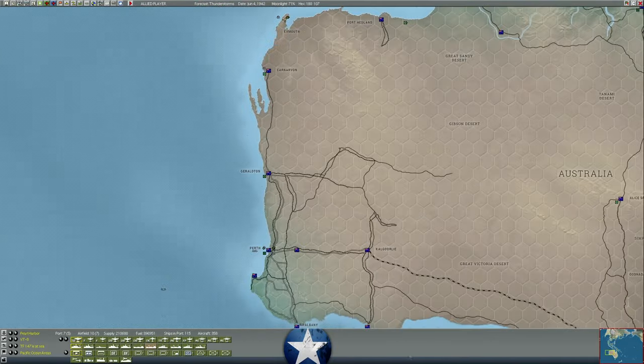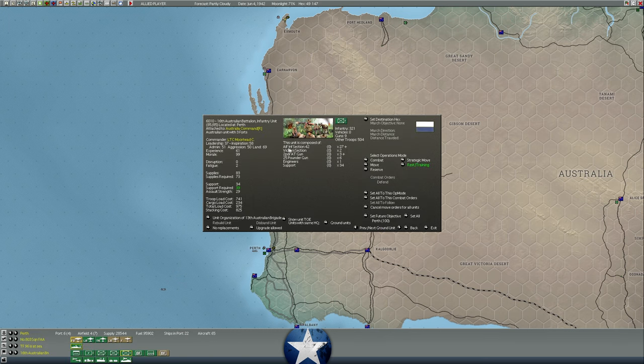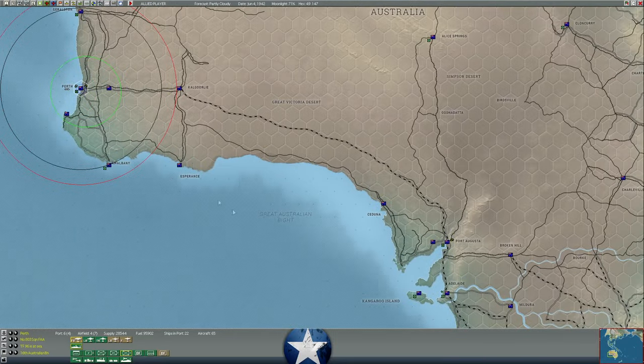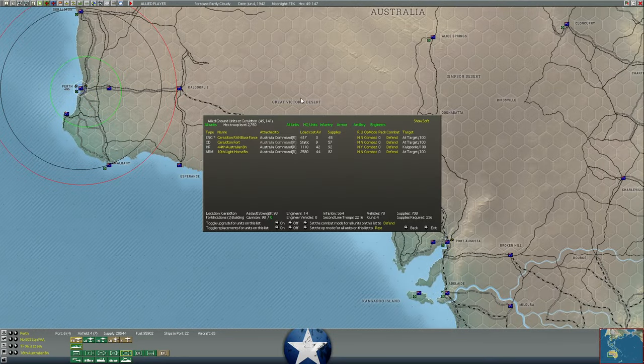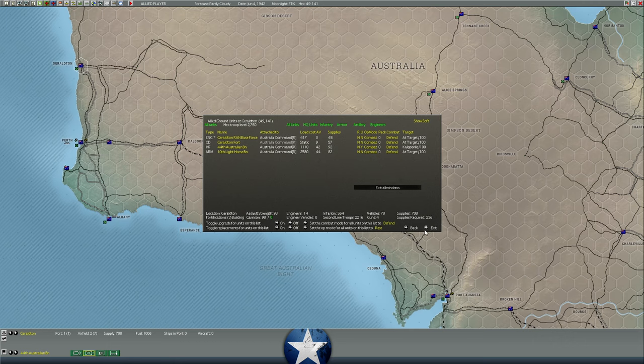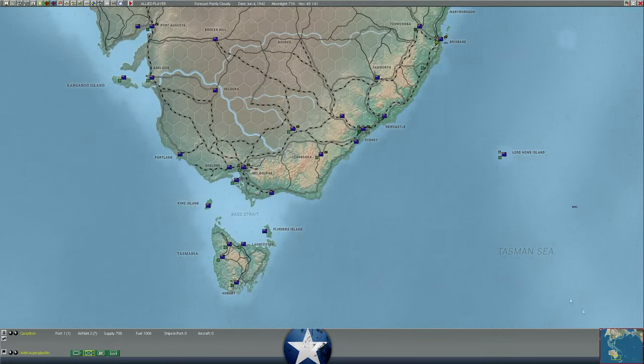Let's look at the Australian troops. If we go to Perth: we've got a battalion of engineers, some base forces, two battalions of infantry. These guys are AIF Infantry Section 42 — basically regular infantry. AIF Infantry Section '42 means 1942-equipped regular infantry, not militia, good quality troops. The challenge with the Australians early in the war is they do not have very many regular infantry units to draw from.